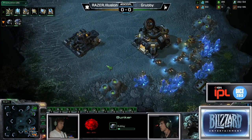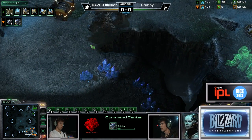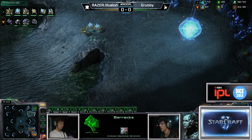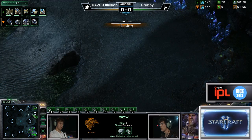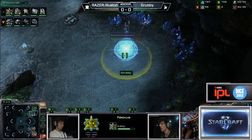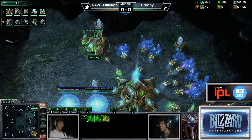With the Zealot pushing out across the middle of the map and the SCV scouting it, Illusion seemed a little startled — maybe aggression was coming from Grubby quickly because he saw the double gas. So he decided to keep his Marines back. Unfortunately, he's not aware of the expansion whatsoever. If he had been aware of it, he would have definitely gone for it and tried to do some damage. But that one Zealot in the middle of the map threw Illusion off.